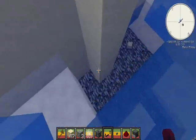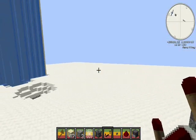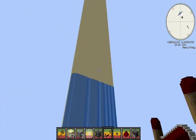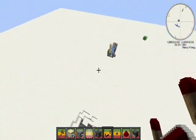It stacks probably around 10, close to 10. So if this cannon was up higher and you needed to blow up to get into a chest or something at a certain Y level, you'd just stack a couple shots worth of sand, and there you go.